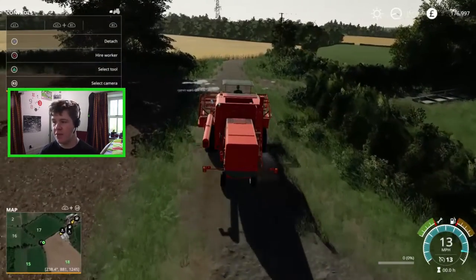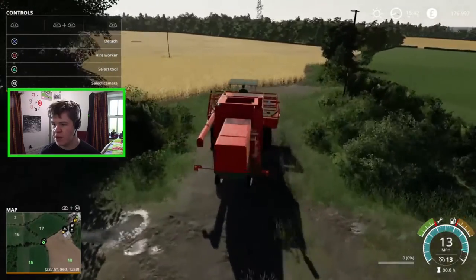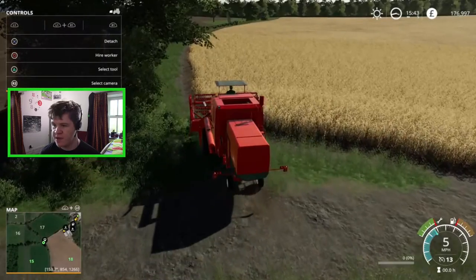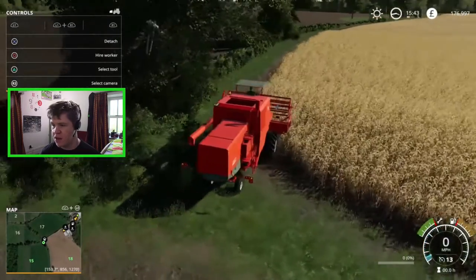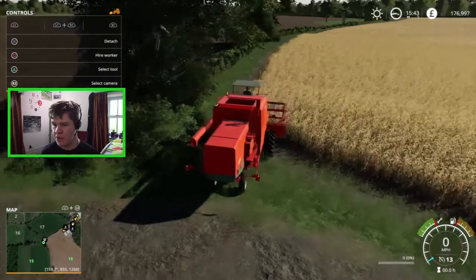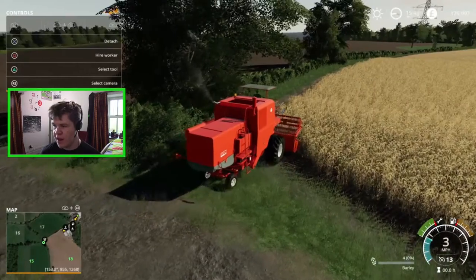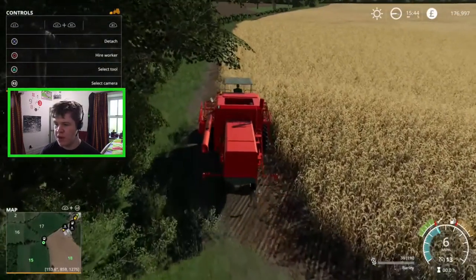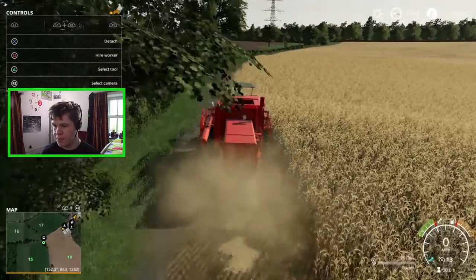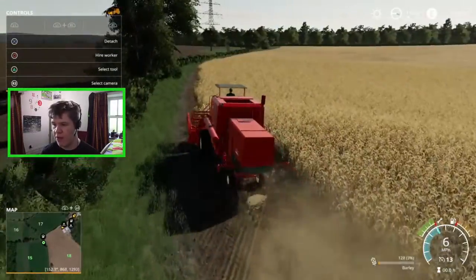I'll do a few strips so you can see, then we'll set a worker to do the rest. You can see this field over here is ready to harvest. I might just do a couple of strips up and down and see how it goes. We fire it up and it will automatically set the work speed, which is really cool. We'll leave the swath coming out the back there because we can bale that up later.